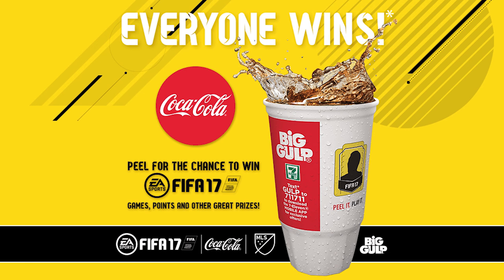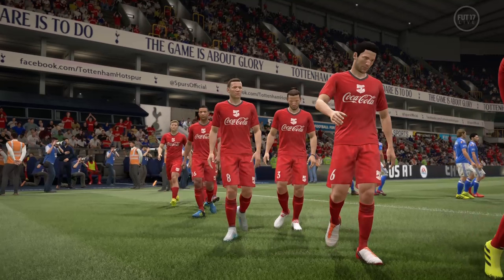Unfortunately, it's quite hard to get hold of even if you live in the States. You can get the kit by purchasing any Big Gulp at a 7-Eleven until the 12th of December 2016. This will have a code on it that gets you FIFA 17 prizes such as a copy of the game, a Jumbo Gold Pack, or the red and white kit you can see here.